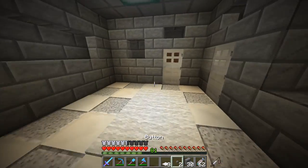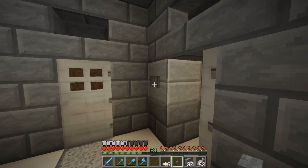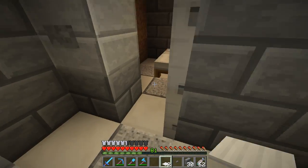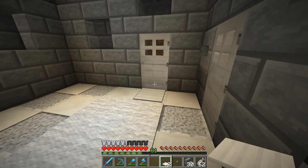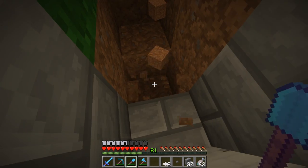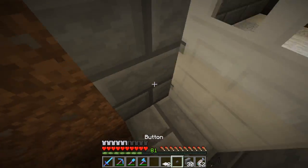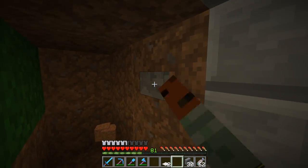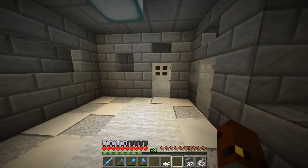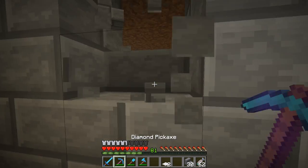I'm going to need pressure plates to get in and out of these rooms. This one's going to be open outside only - you can't get out otherwise. This one will let you get back out. This room here - which I've somehow locked myself in - that one's going to be the office. I might even add a little window here instead.